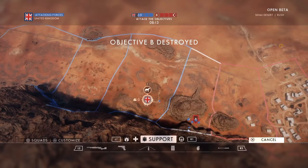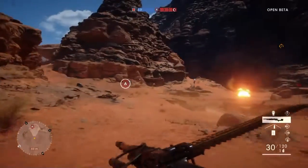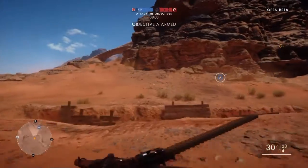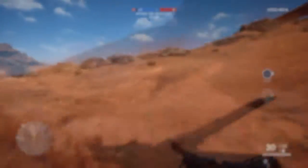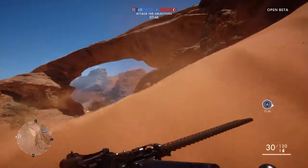We're going to go ahead and go with the support class. There are only two guns in this — the Lewis gun and this gun right here, I'm not exactly sure what it's called. I know this video is a little bit quicker than what I expected it to be, but that's totally fine. I'm going to run up to this little ledge up here.